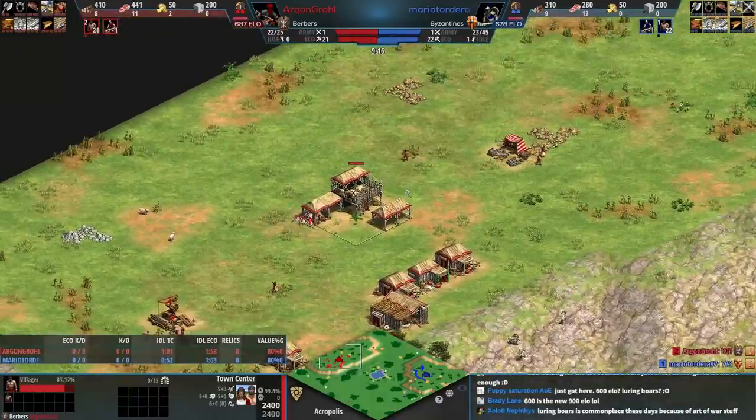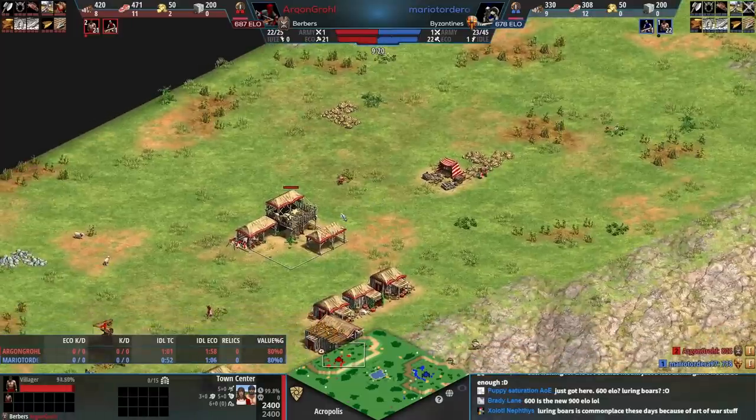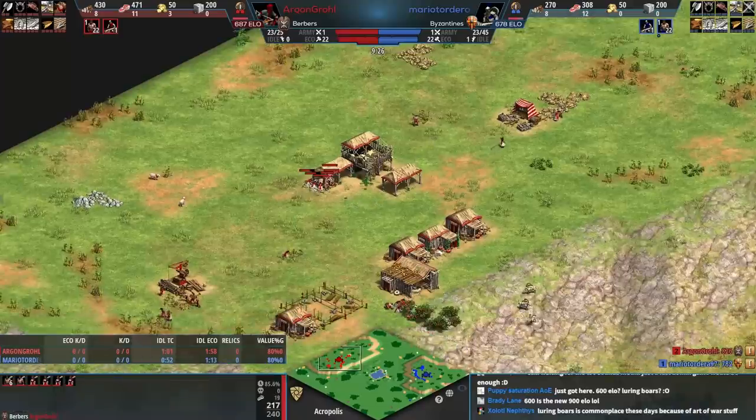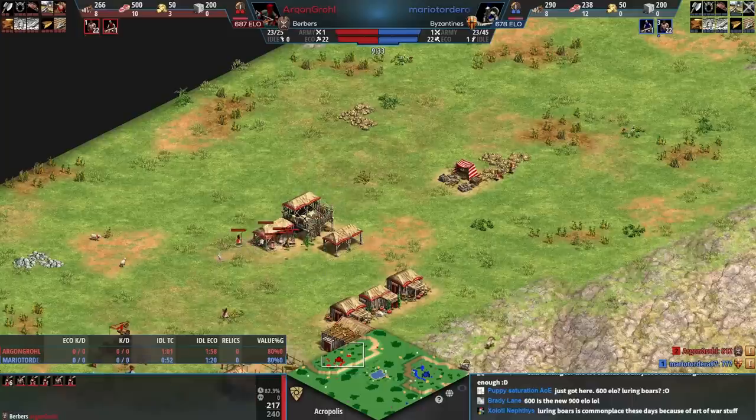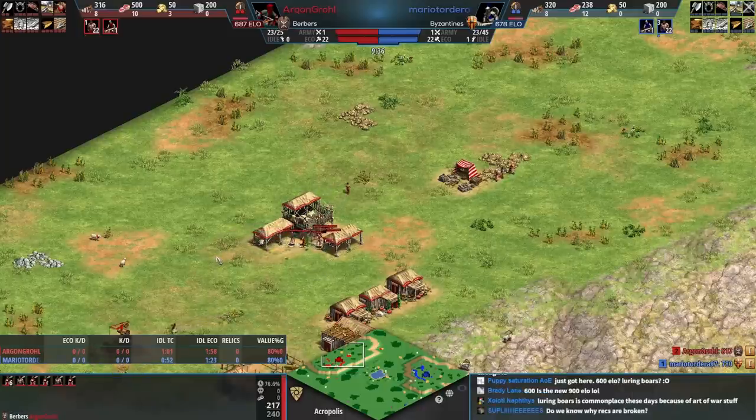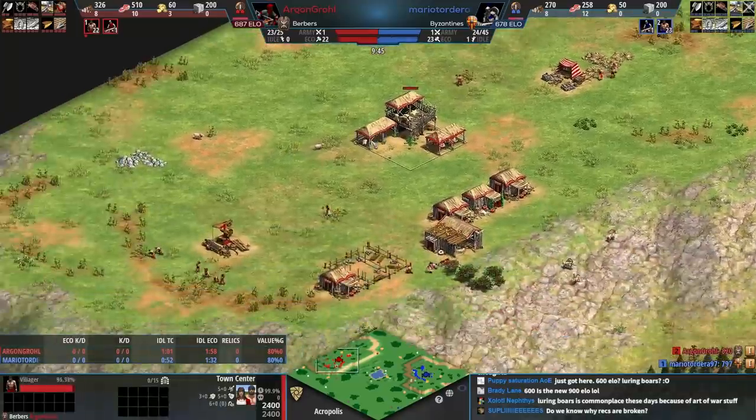We'll see if red wants to click up and what red wants to do. I'm also wondering if at this elo you can get away with fast castle. I definitely know players all the way up to 800 elo will just go fast castle — sometimes they get rushed in feudal age and die, other times they get to castle age and survive.